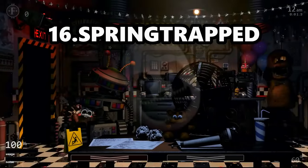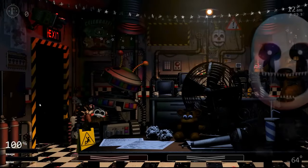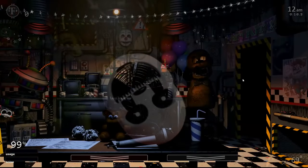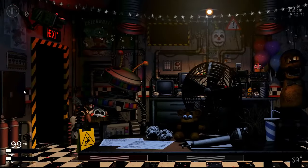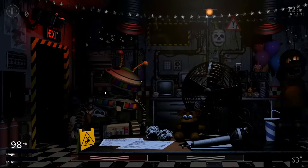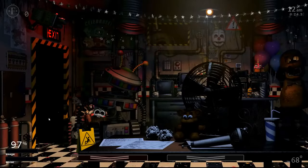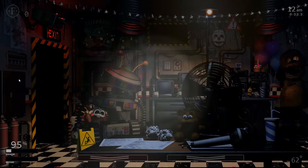Number 16: Springtrapped. Springtrapped is definitely the easiest for a couple of reasons. For starters, there are really only 2 characters in this night that I would consider to be difficult to deal with, and even that is a stretch. Those 2 characters are Nightmarion, who has an AI level of 10 — so technically he's not that hard if you just pay attention — and Lefty. However, if you Deathcoin him, there's literally nothing else that can kill you besides Afton, who attacks once. And Springtrap, who is stupidly easy to deal with. Just shut the top vent every time you're about to enter cams or you see him up top, and you'll be fine.